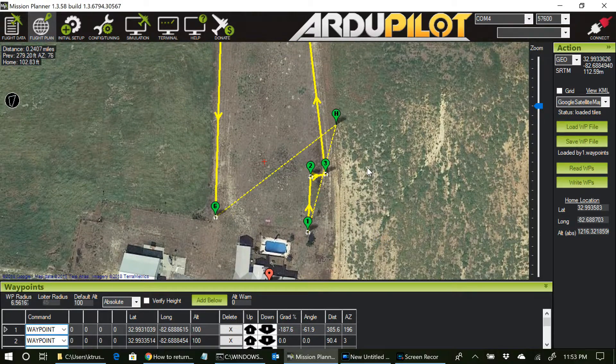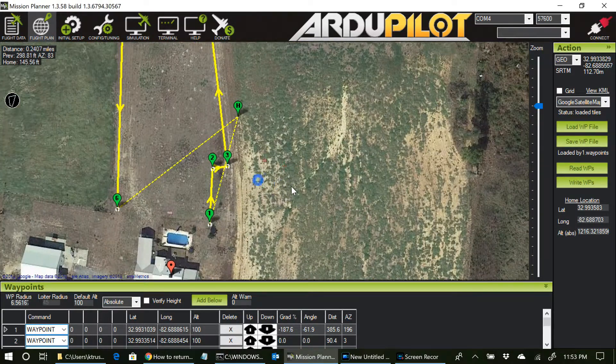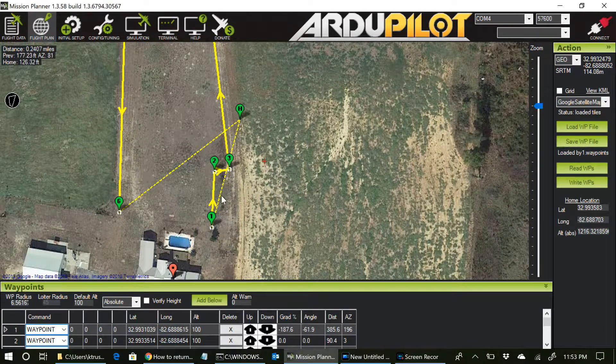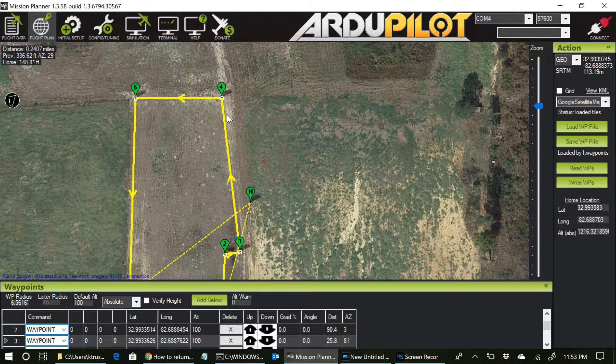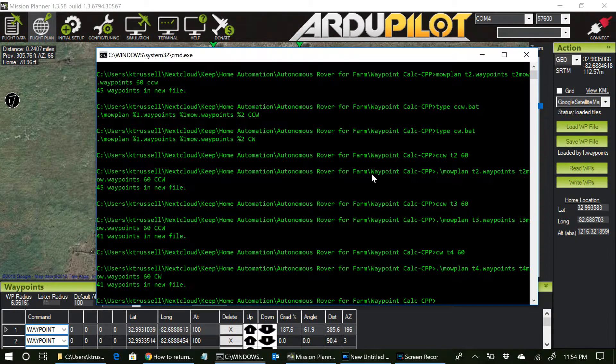Here's an actual pattern that I might want to mow — a polygon. I've got some peach trees right here I need to avoid. I want to come down to the side here; I probably should have put another few waypoints here to make it a little straighter, but this will suffice for demonstration. So this is the polygon I want to mow, and I've already saved it out as BY-1.